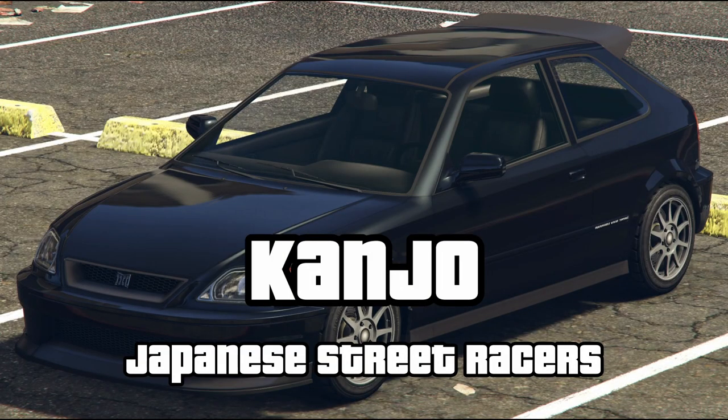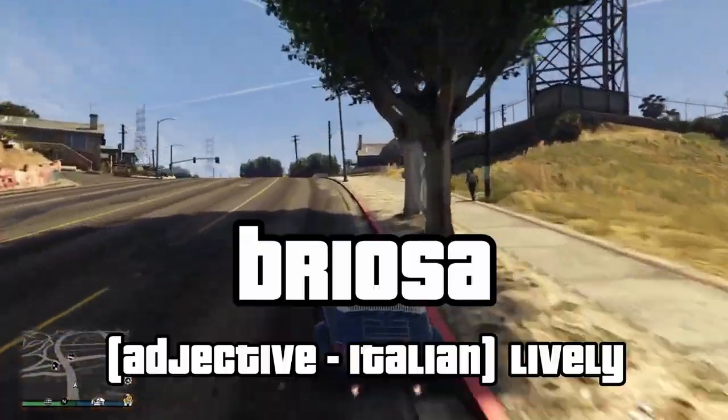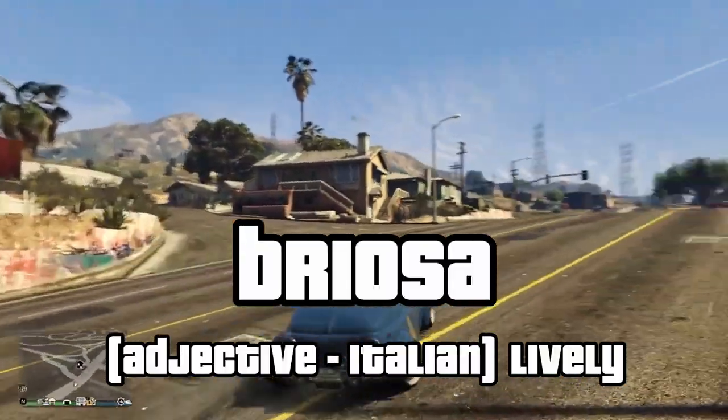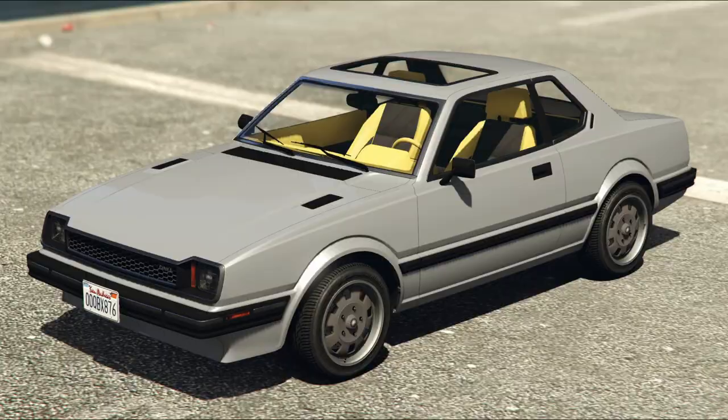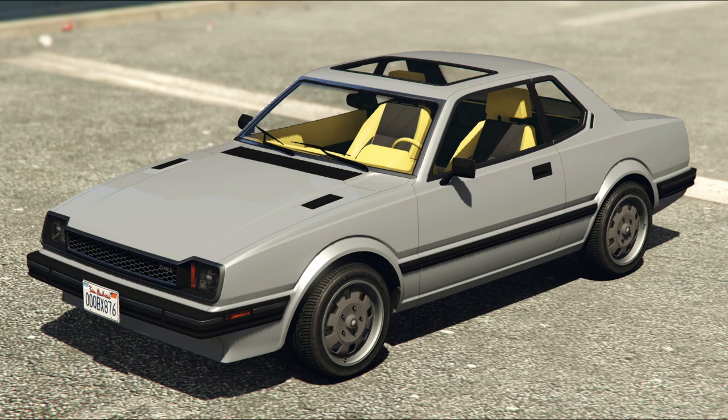Kanjo is a reference to the Kanjo loop in Osaka where street racers, dominated by the Honda Civic, used to try their real-life GTA skills. Brioza means lively, and this little Fiat 500 replica is certainly that. The Postlude is based on the 1980s Honda Prelude, so I guess the GTA version was made after.